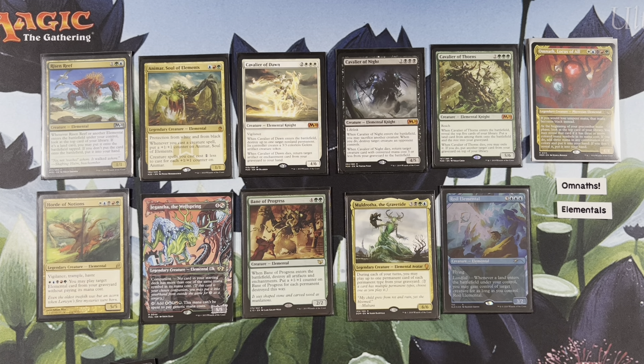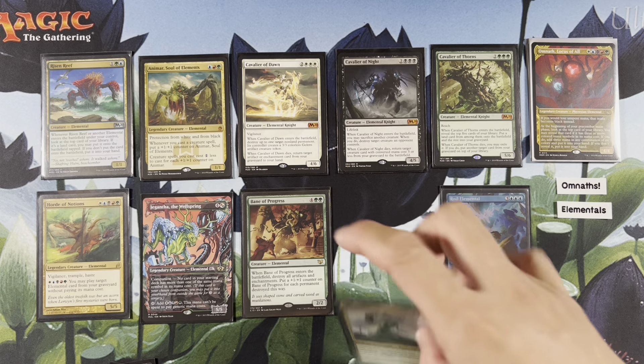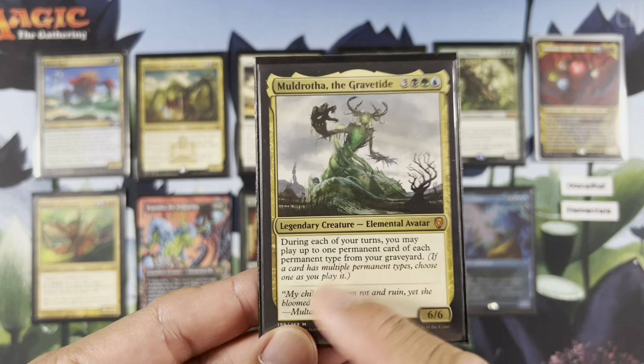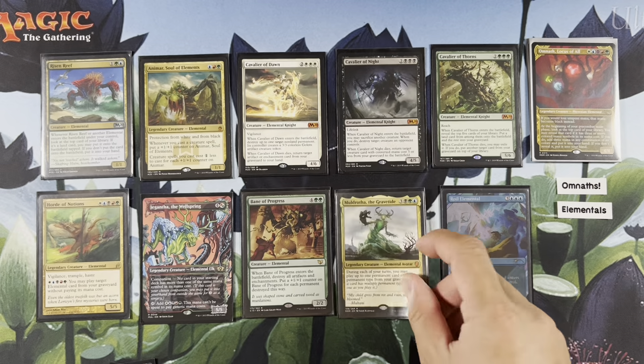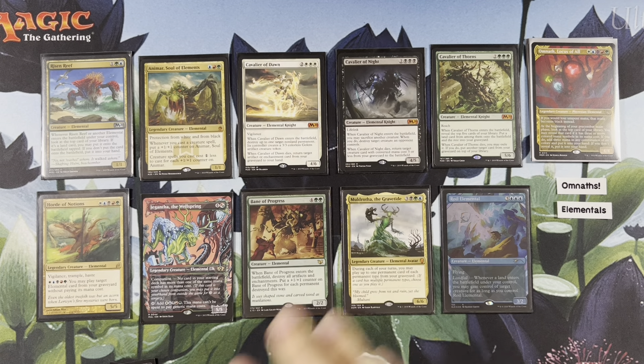Majalthe — we are not a Majalthe deck, I will admit. I just like Majalthe because it has three different pips in it. But during each of your turns you may play up to one permanent card of each permanent type from your graveyard. Not a Majalthe deck, but it's cool — as long as it gets you one or two cards a turn, that's pretty neat.